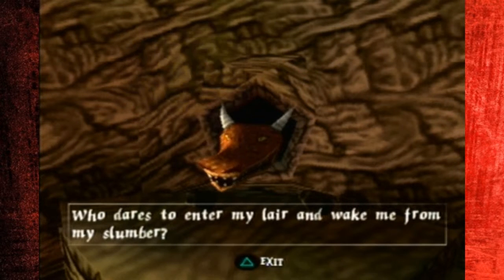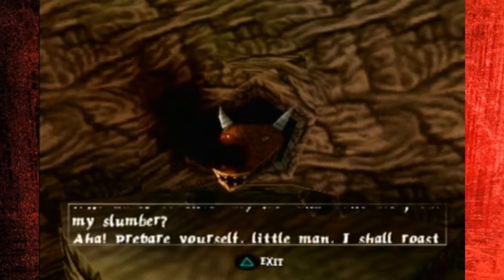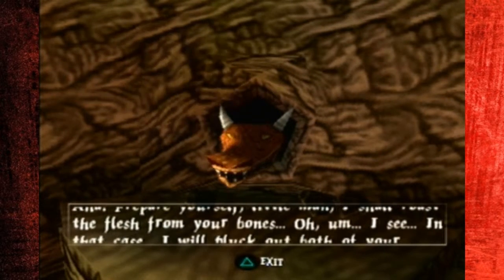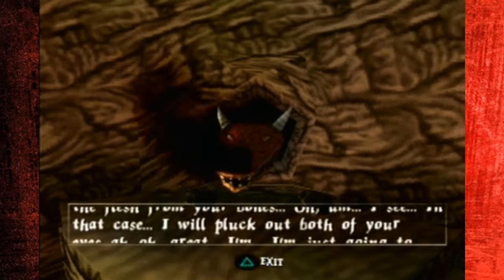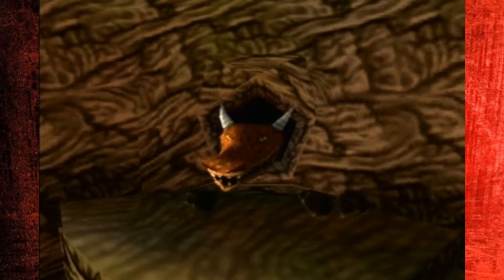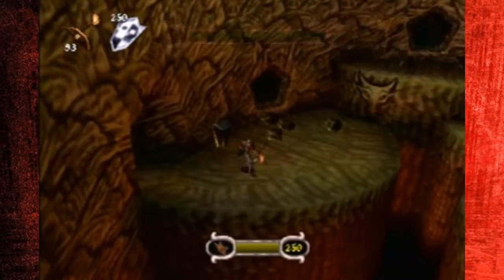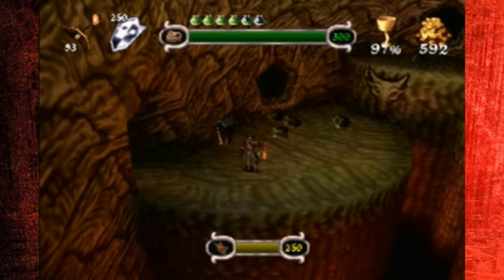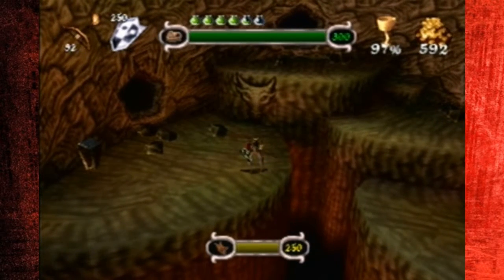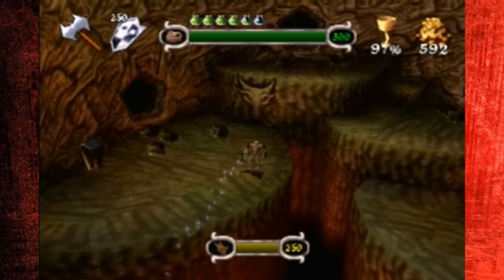Who dares to enter my land and wake me from my slumber? Prepare yourself, little man — I shall roast the flesh from your bone! Well, in that case, I will pluck out both your eyes! Oh great, I'm just gonna give you a good hiding! That's a good example of why the side characters should be funny and the main character shouldn't be a goofball. I like Dan being more of the silent hero type. That's why I don't really like MediEvil Resurrection — they made Dan a freaking goofball, and they gave him a sidekick who's actually even worse.